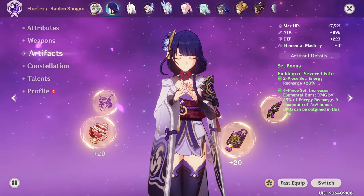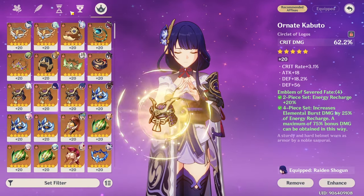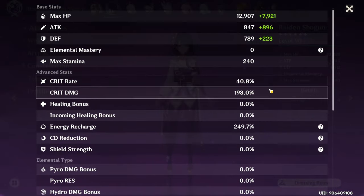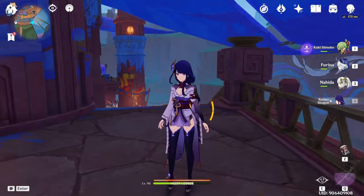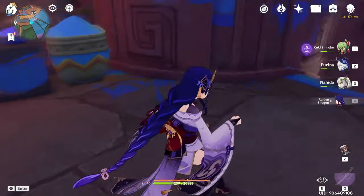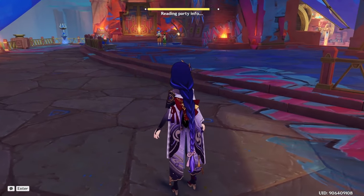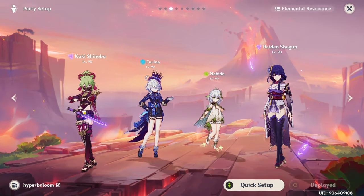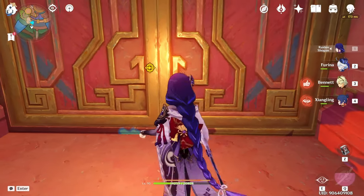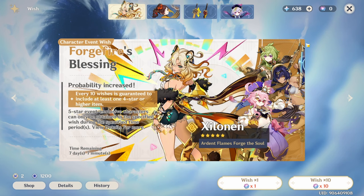I saw a bunch of comments about Raiden saying we shouldn't run electro damage, so I've swapped her to an attack goblet. She now has pretty decent stats — she was hitting 42 or 43k max before with the electro damage goblet and I did one test run with her using the national team and she hit 150k, so that's a lot more damage. Before we do this quest, we might as well do these couple of pulls — we're at 66 pity on a 50/50.